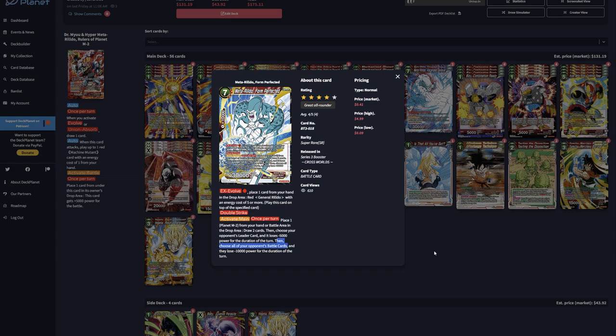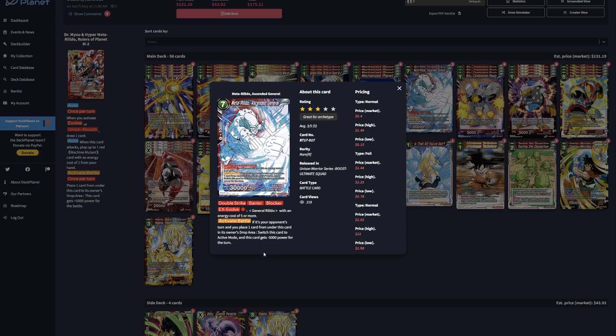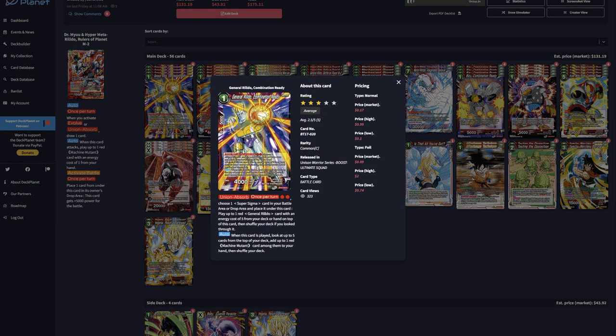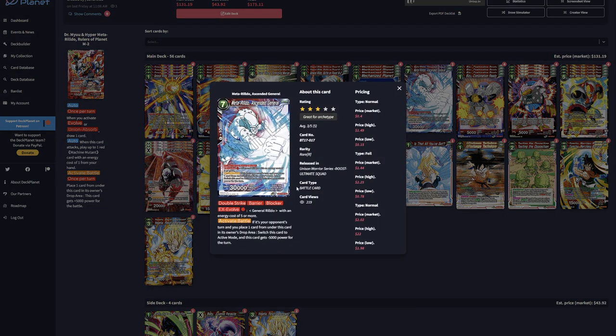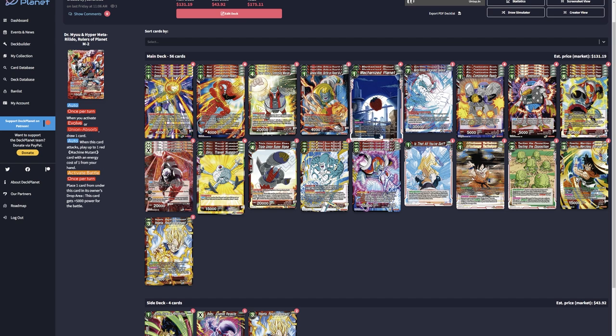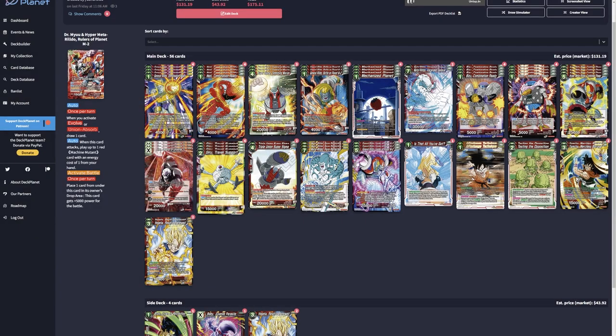All their opponent's battle cards lose 10k for the turn — pretty cool. The other card over here is a barrier blocker, one-cost evolve, and on their turn you place one card underneath — you'll have a good amount since you're stacking super Sigma and the five-drop on top, so about two to three cards. You can block with it, activate battle switches to active mode, and it gives minus 5k for each time you do that with no once-per-turn restriction — kind of like a super Shenron. Lastly, you draw two cards and discard one, and the activate battle minuses 10k from one of their battle cards — doesn't remove a battle card like the other one.